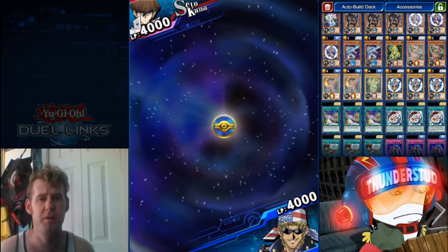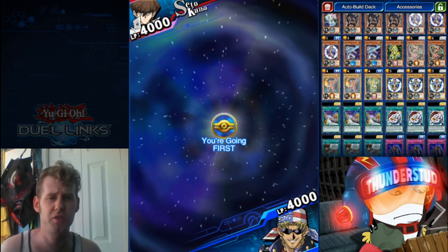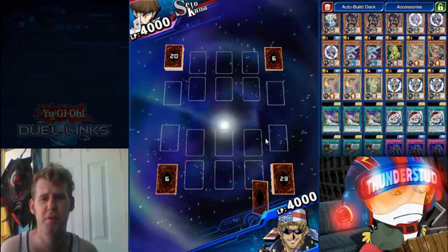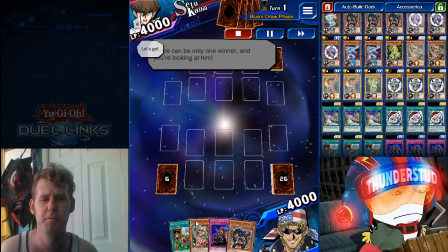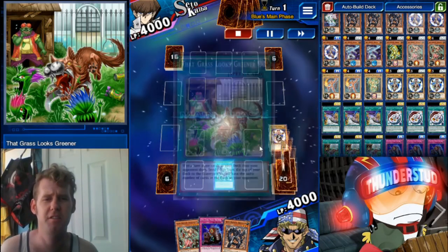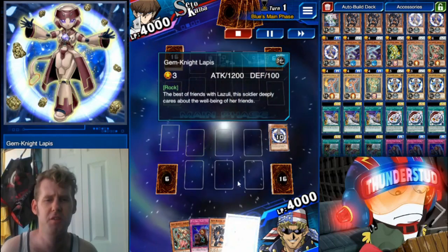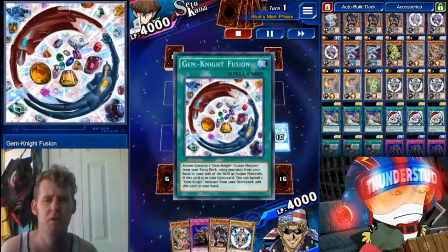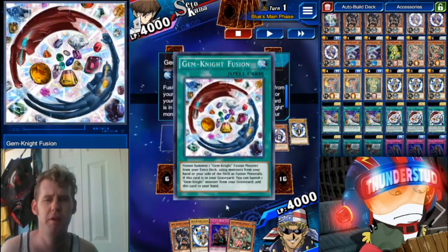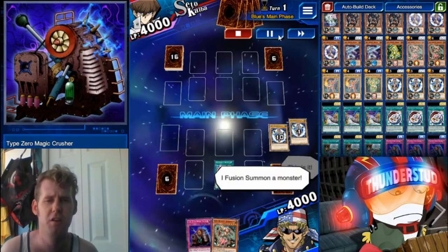For the rest of the replays I'll show you the other win conditions of the deck so you don't have to watch 4000 damage done 500 at a time. Here we have a Grass is Greener and the trap. Grass is Greener lets the deck pop off — even if you're not doing the cheesy first turn KO combo, you still have all the Gem Knight tools. We have three monsters in hand and the trap — you don't have to first turn KO with the trap, it's still pretty useful in the deck regardless.